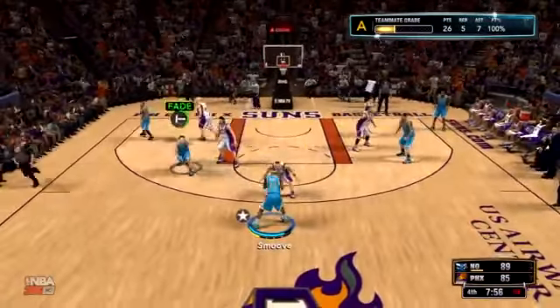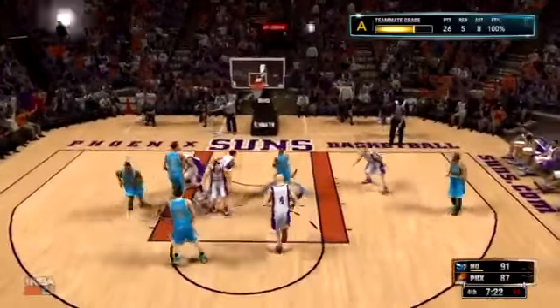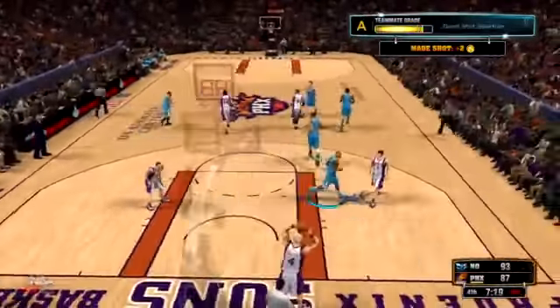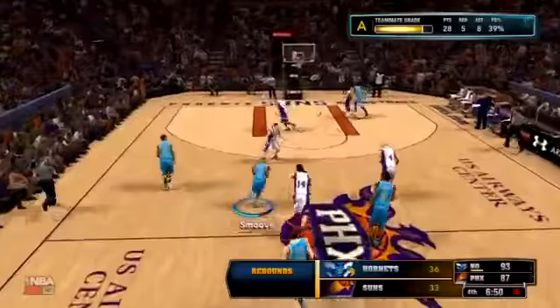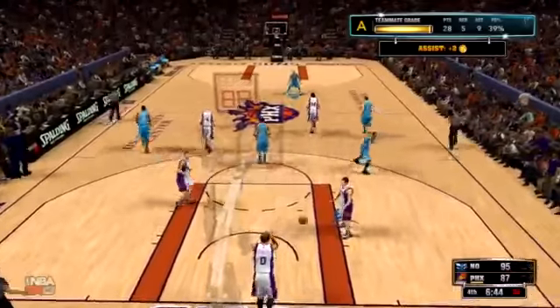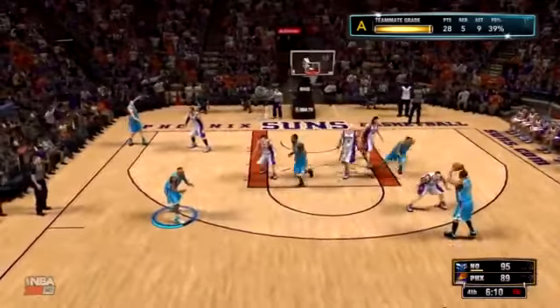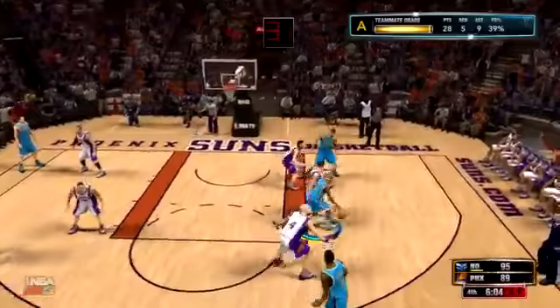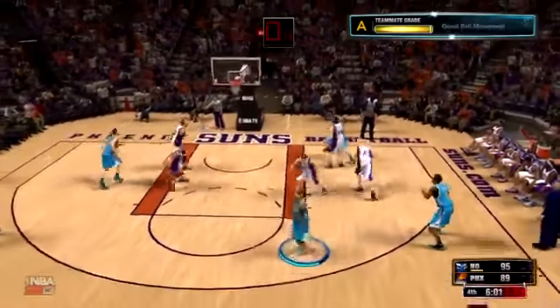Now my game style is starting to change. In my first few games I was the primary scorer — I was looking to score. And I'm still looking to score, but now I'm finding my teammates more. I'm getting them open. You see me using Ryan Anderson correctly. Look at that move I put on the double team from the pick and roll. I actually did that move by accident — when you're doing moves on the right stick with the left stick, sometimes you do these weird step-backs. And since switching to simulation, my field goal percentage has been going down. I had some crazy games where I was shooting 60% from the field, but that's no more.